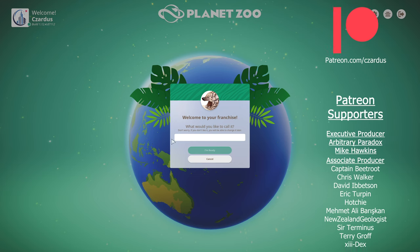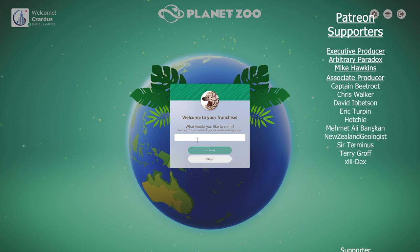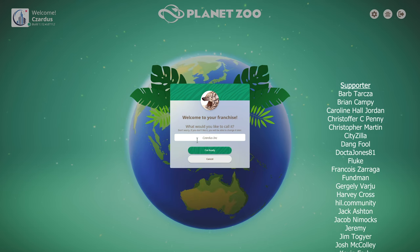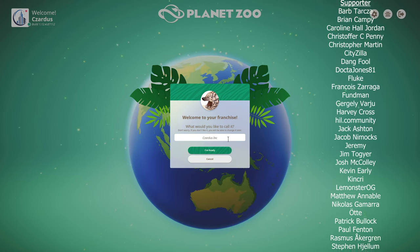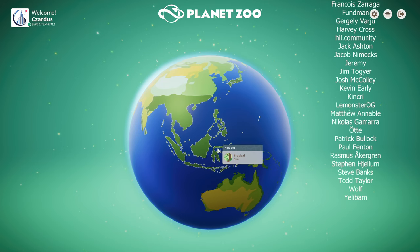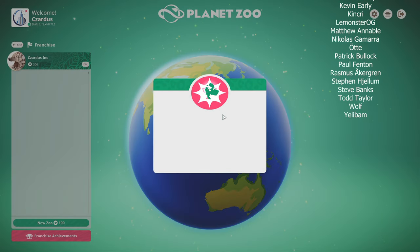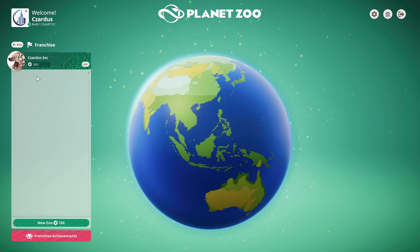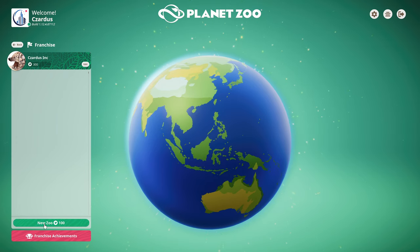Let's go ahead and click on franchise and give it a quick name. I'm going to call mine Zardes Inc. We get a point for logging in today and we get 100 conservation points, which will be helpful.